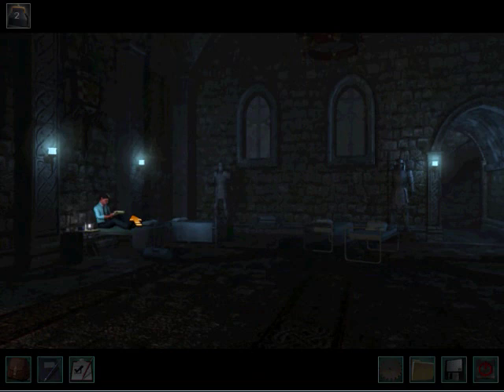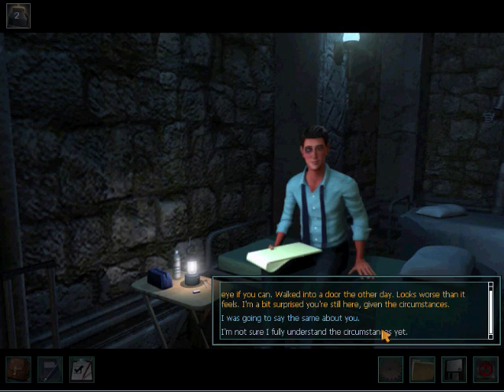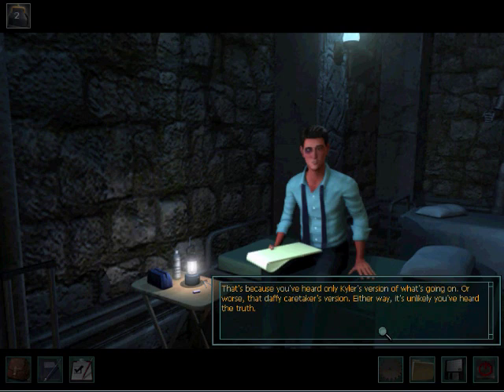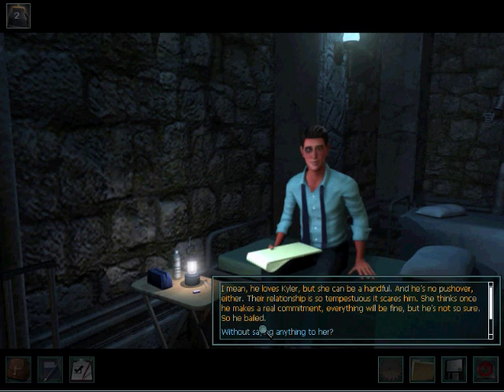You must be Nancy Drew. I'm Kit Foley, Matt's best friend. Ignore the eye if you can — walked into a door the other day, looks worse than it feels. I'm a bit surprised you're still here, given the circumstances. That's because you've only heard Kyler's version of what's going on, or that daffy caretaker's version. Either way, it's unlikely you've heard the truth. Matt isn't playing a practical joke, and he hasn't been kidnapped by fairies like Denal claims. He got cold feet and left. It's as simple as that. Matt didn't come out and tell me he was leaving, but I am his best friend — I know him better than anybody. He loves Kyler, but she can be a handful, and he's no pushover either. Their relationship is so tempestuous, it scares him. She thinks once he makes a real commitment, everything will be fine, but he's not so sure. So he bailed.